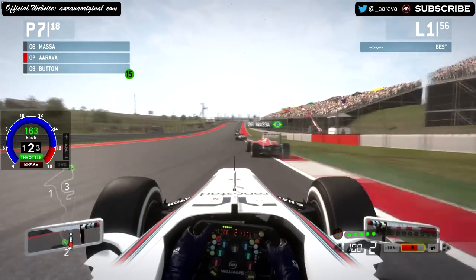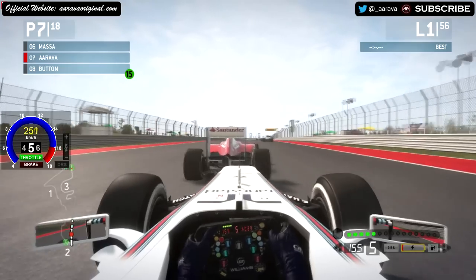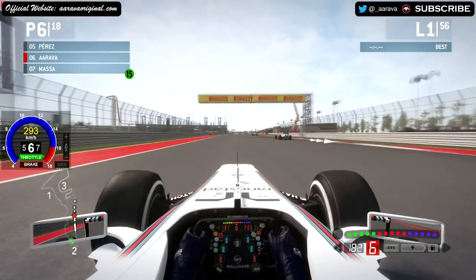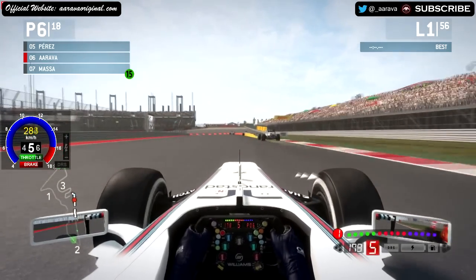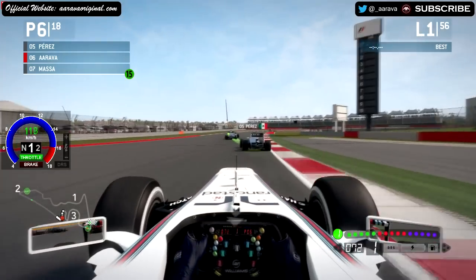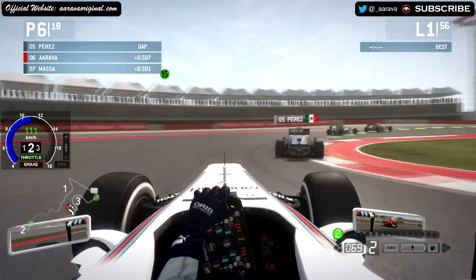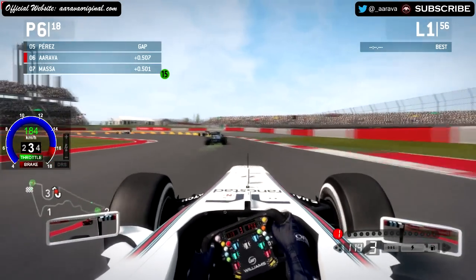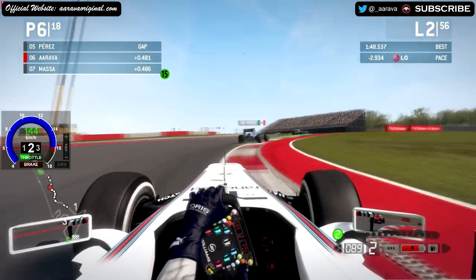Now we're behind Felipe Massa in the Ferrari. Getting the slipstream and making a move to the left on pure pace and using KERS — that's done. Down to lean mix to save some fuel. Now we're behind Sergio Perez in the McLaren, who's up into fifth place. It looks like Rosberg, then Webber, then Lewis Hamilton, with Sebastian Vettel streaking out in front — Vettel looking determined to win this USA Grand Prix.